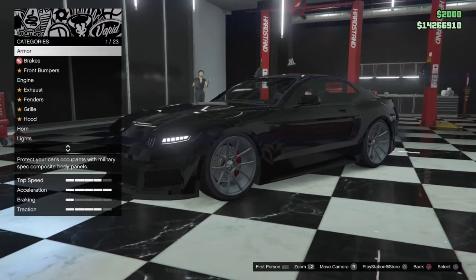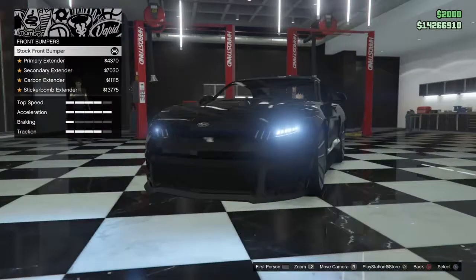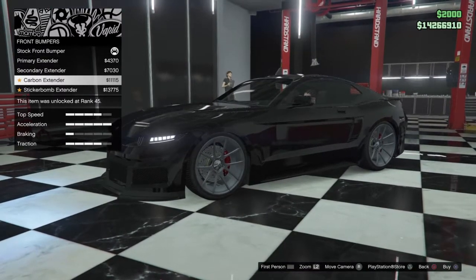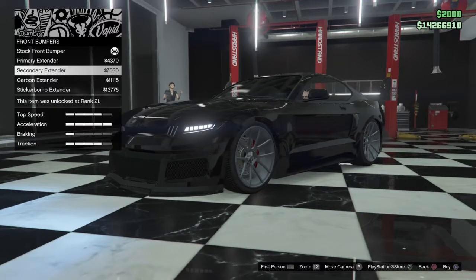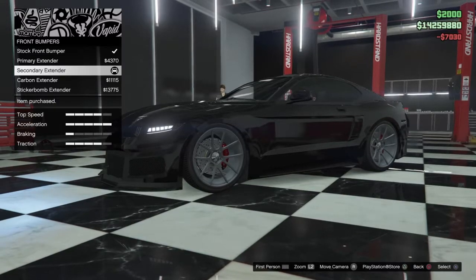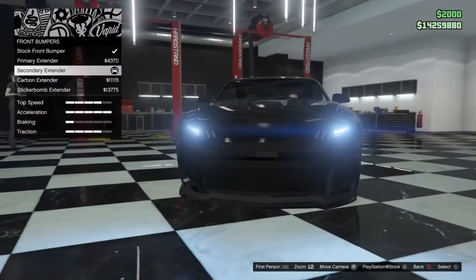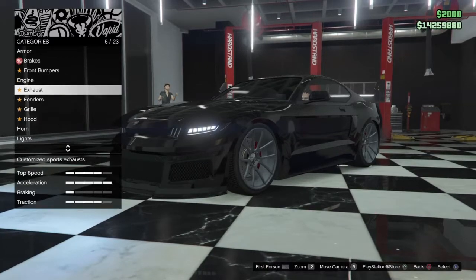Windows, not sure yet. Let's go — oh wait, did we do brakes? Yes. Let's go to bumpers. Primary, secondary — oh no, that's nice. Carbon extended, sticker bomb — I do not like that. I'm gonna go with a secondary extended. I always go with secondaries just in case I want to do my car two different colors. It looks like you can only do the front bumper — the back bumper is already customized. Yeah, I like that one.